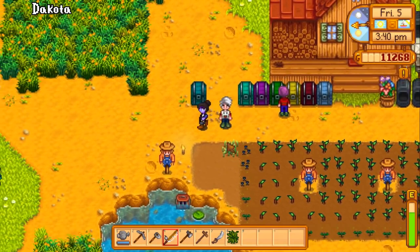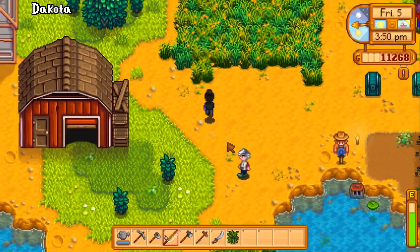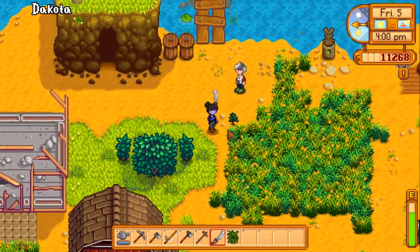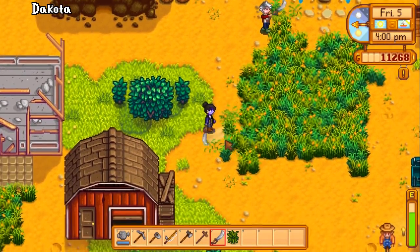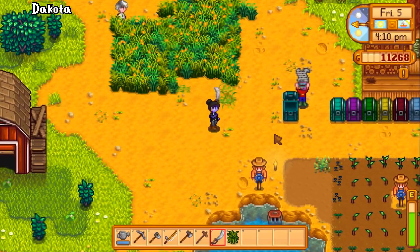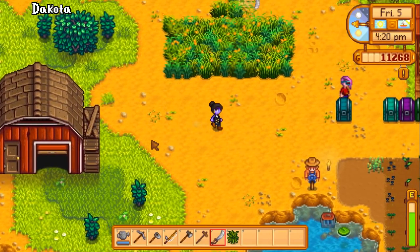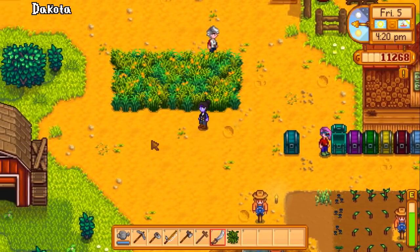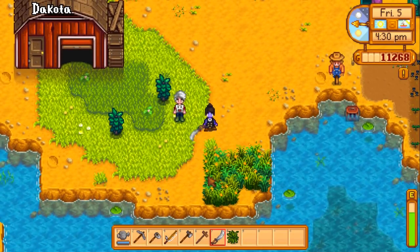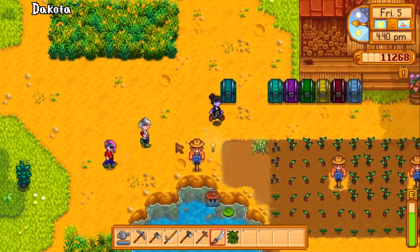They're still working out some kinks, but the speed of updates is impressive — small patches are going out constantly. For a beta, the overall state is surprisingly complete. One minor visual bug: if someone is fishing and another player enters the screen, you'll sometimes randomly see their fishing line extending wildly across town. It doesn't disrupt gameplay — it just looks funny.